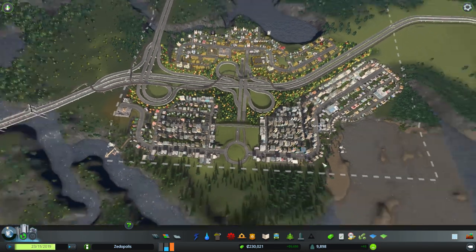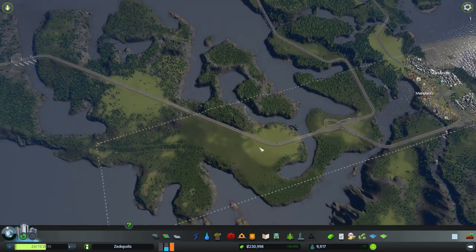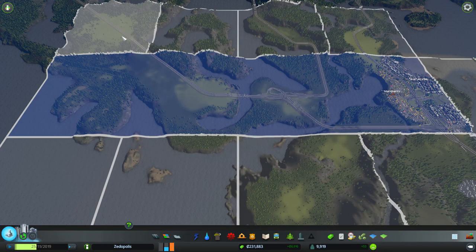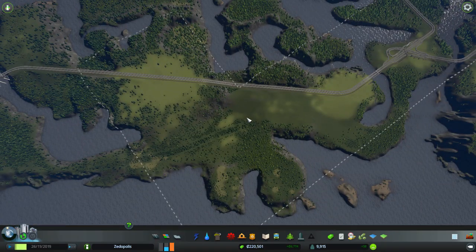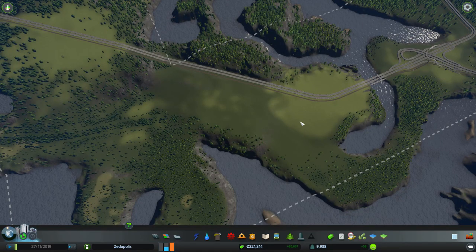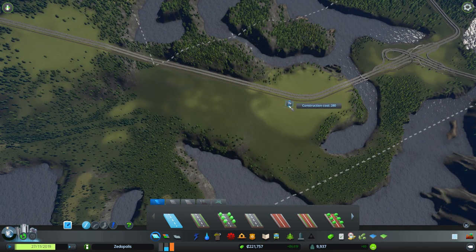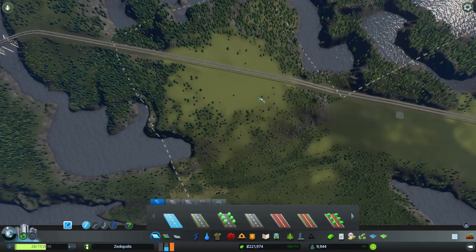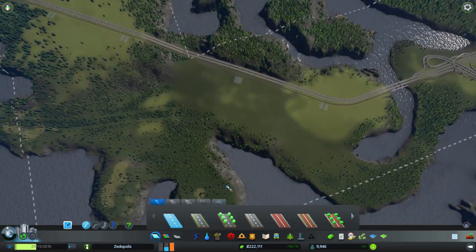Everything's going fine. I think what we're going to do now is start on the main downtown area of the city, which is going to be here. As I was saving up money and clearing trees to start work here, we hit another milestone, so I can actually buy this one now for $12,100. So this whole area right here is going to be the biggest skyscraper-y area of the city, and we're going to create several exit ramps. We're going to have a little entrance area and district there, probably one there, one here, and probably another one over here.